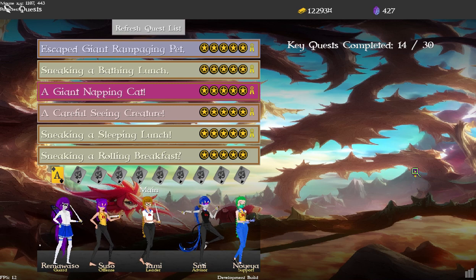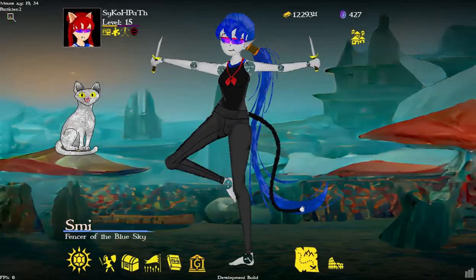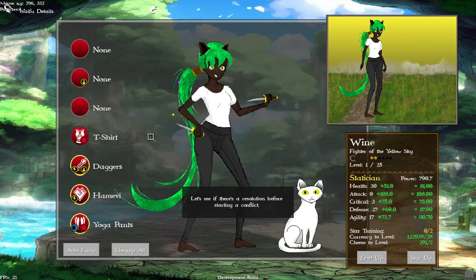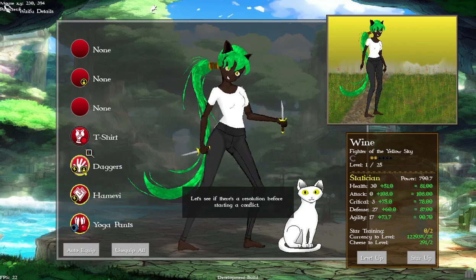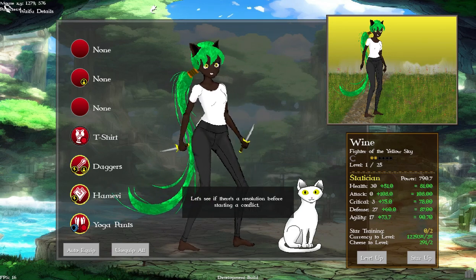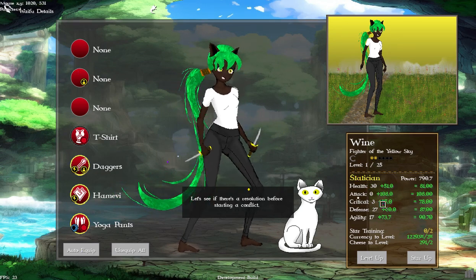I did some bug fixes and also changed the auto-equip logic so it actually makes more sense. So if we go to a character, you can see she has a yellow skill. When you click auto equip, it's going to prioritize the skill. You can set your own skill boost regardless of what the actual skill is — so you could have a healer with all attack equipment to boost that attack skill.